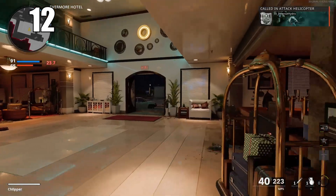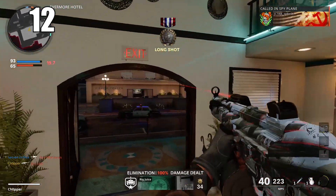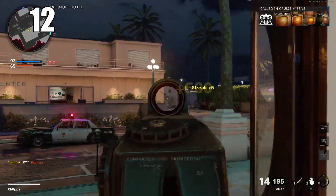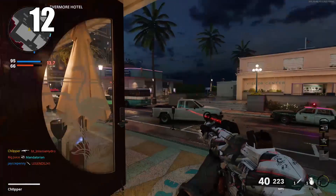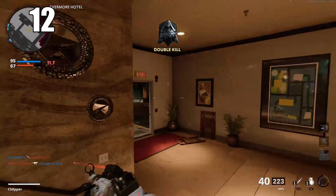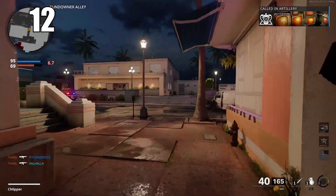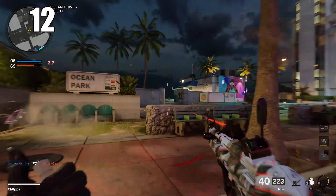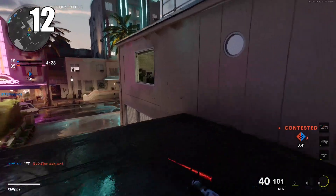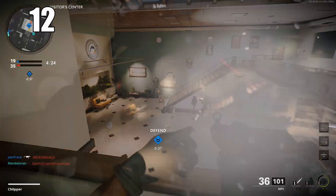Number 12: bullets come from your head in this game, not necessarily from your gun's barrel. Some games have it realistically where if your weapon's barrel is pointed toward an object, bullets won't reach the target. In Call of Duty, as long as your red dot is on the enemy, it doesn't matter if your gun's barrel is obstructed by cover — you'll hit the target. This allows for some pretty nasty head glitches.